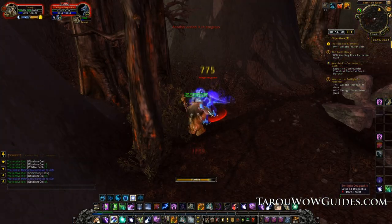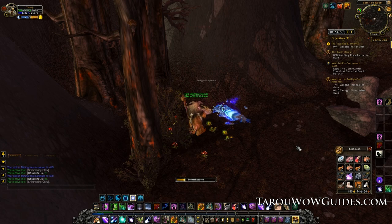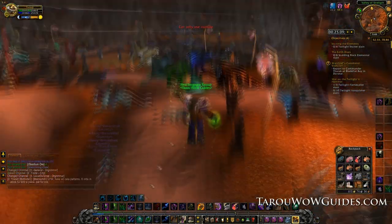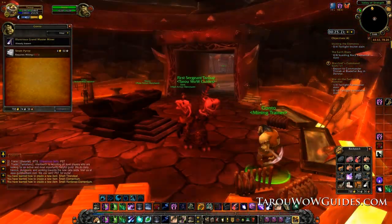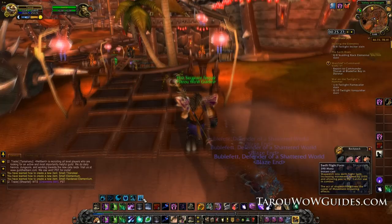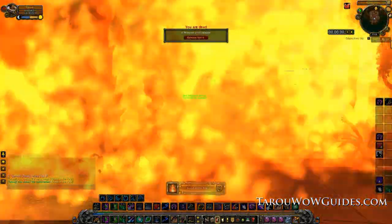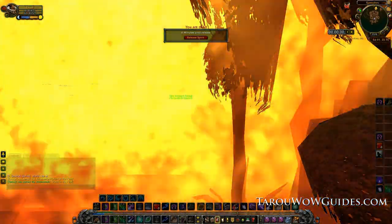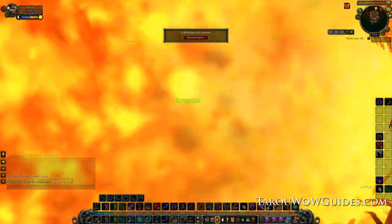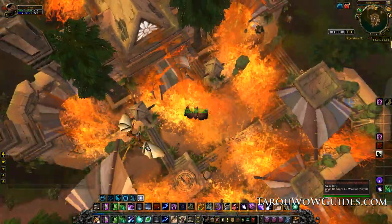Hearth back to Orgrimmar or Stormwind and learn everything available from the mining trainer. Next take the portal to Uldum or fly there if you haven't unlocked it yet. And here is the most important thing ever to succeed in leveling mining to 525: get Ruffled Stomp by standing in Deathwing's fire — or in this case flying in it. People are flying from all over the zone to stand in the fire, die and get the achievement. Awesomeness at its best.